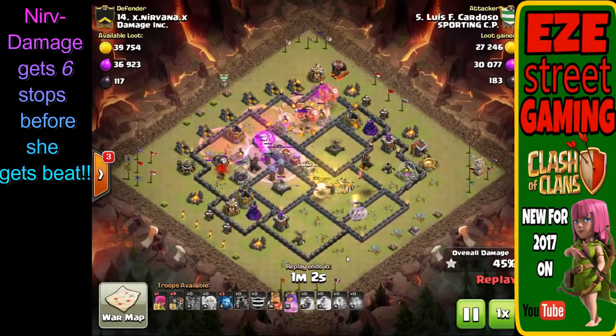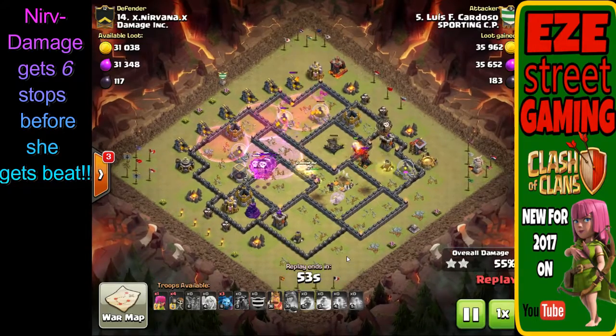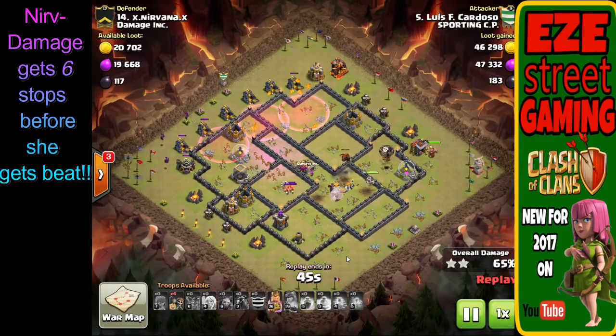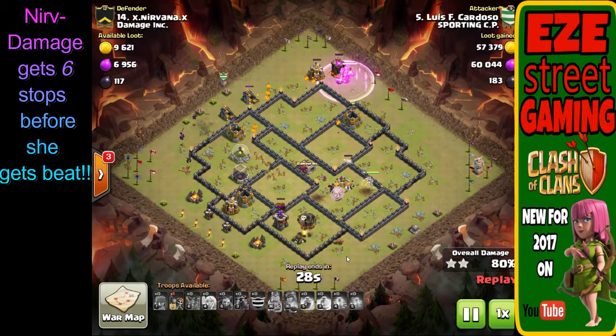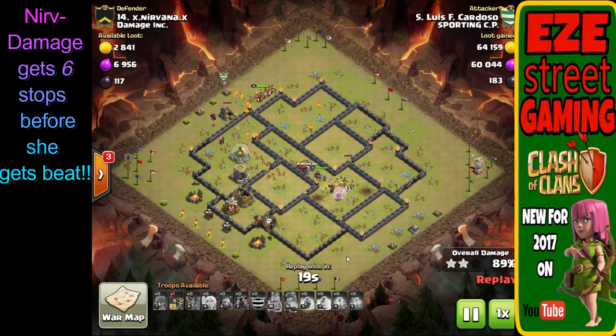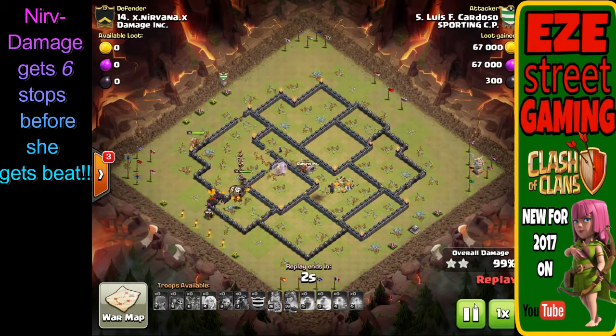Meanwhile a level three crossbow is beating down on her and she turns around and takes out the second air defense. The queen got a ton of value — she takes care of the clan castle troops, takes out the enemy queen, and takes out two air defenses. This is a great attack to use on bases where all four air defenses are near the core. If you can get into the compartment between two air defenses with a jump spell, you can bring two lava hounds instead of three, beef up on balloons, and you know the queen can take out those two air defenses fairly easily.